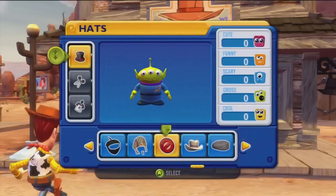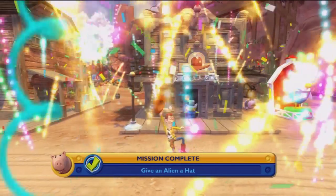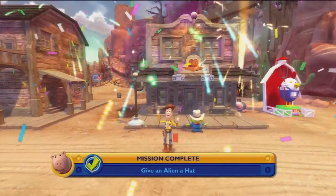Fine, I'll try it. There we go. I think I'll give him this hat — he looks like he should have a nice hat. Give an alien a hat. Yay.